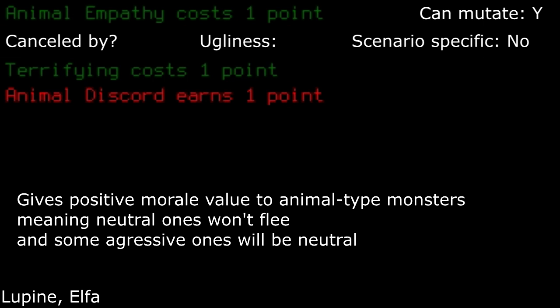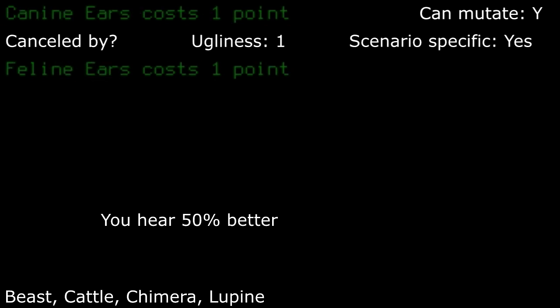Animal empathy: increases morale of animals to some degree, making some non-hostile from the get-go and some that flee just neutral to you. Not entirely useful, so I'd pass this up. Canine ears: at the cost of one ugliness if uncovered, honestly not a bad pick. It's the equivalent to feline ears plus good hearing combined, with the trade-off of a few NPC interaction modifiers for one extra point, but that only applies if it's uncovered, which you'll most likely have headgear on anyways.